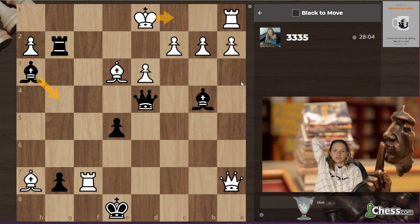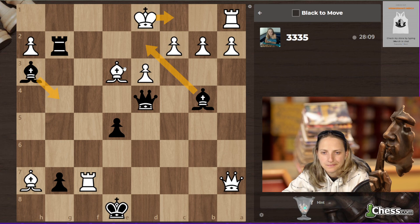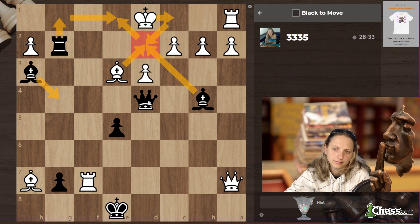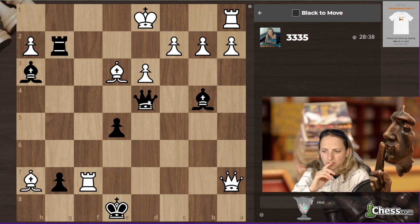Queen on a7 is covering everything. There are interesting moves like bishop d2, bishop takes d2, g1, bishop e1. This was the first line I was calculating. I already don't have the dark-square bishop — queen is not really hanging. This was the variation, and now I simply don't know what to do.